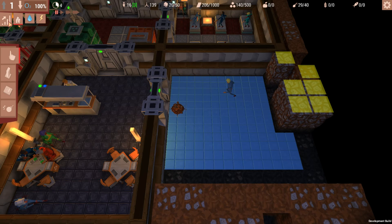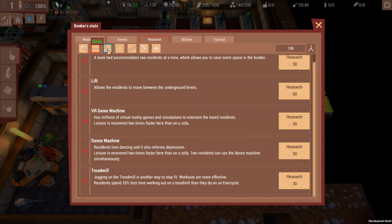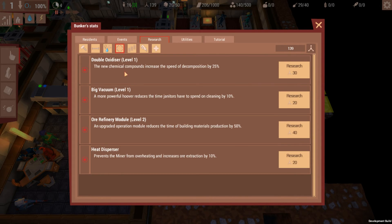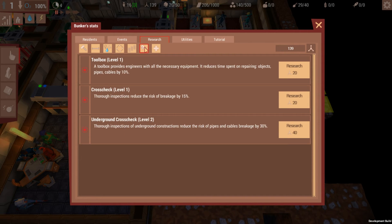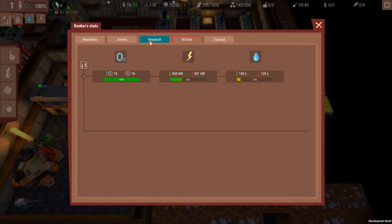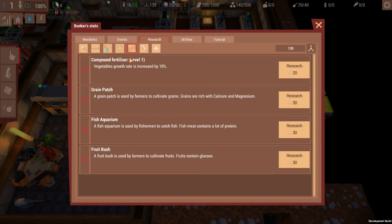Here's a question: can we speed up the kitchen with some research? Probably not — I didn't see it earlier. There's the lift, big reactors and air purifiers, waste recycling, compound fertilizer, grain patch, fish aquarium, fruit bush. No, we can't — there is nothing we can do to speed up the kitchen except building more kitchens. Water is low — we're going to need another water pump.